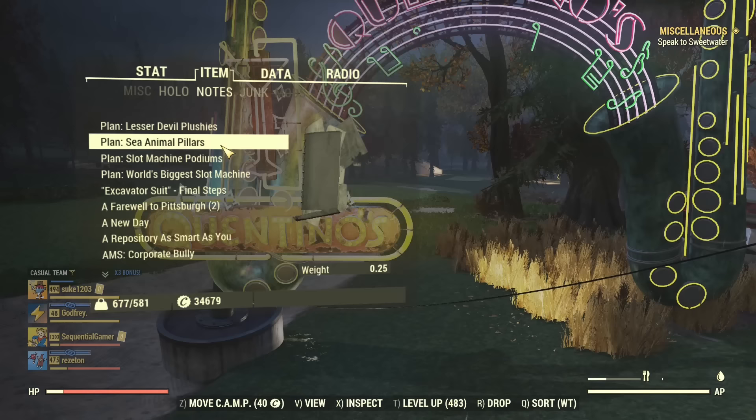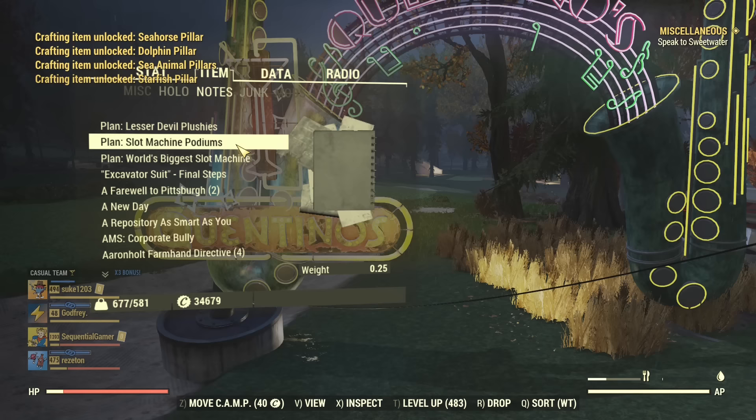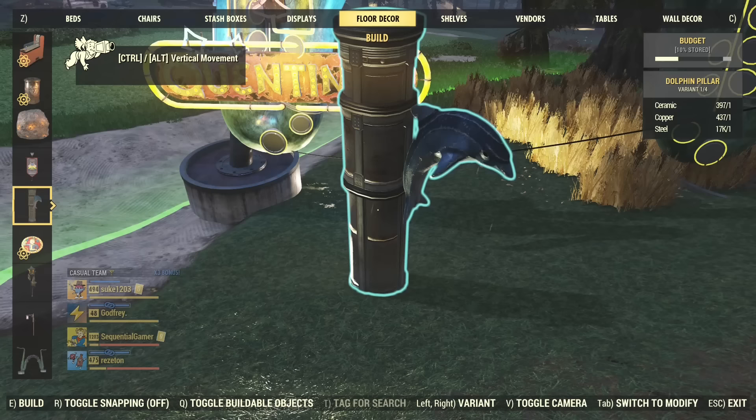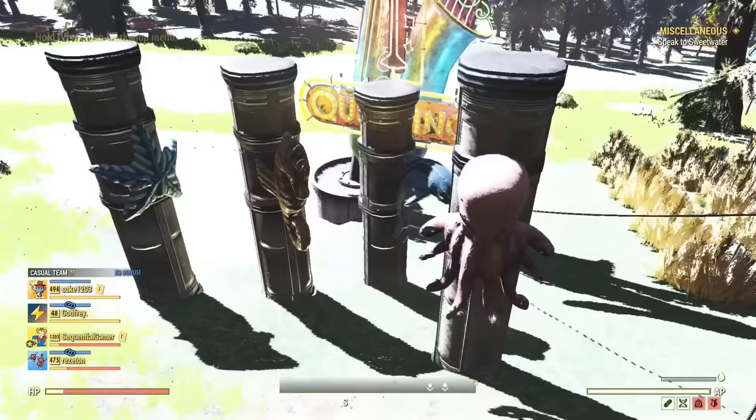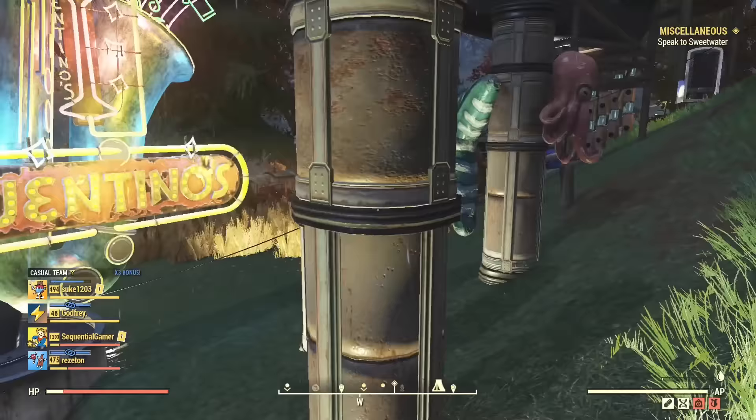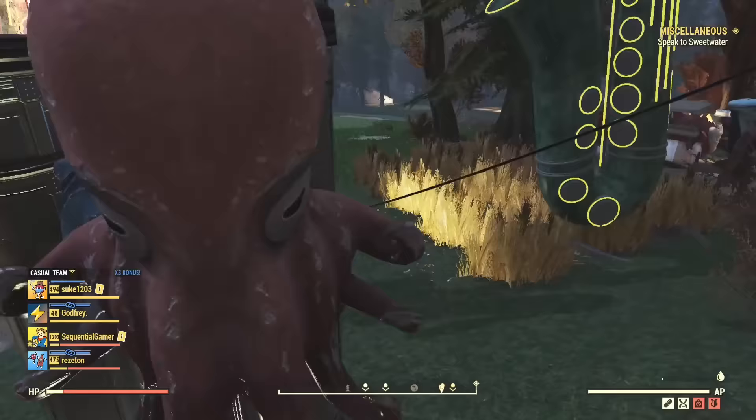Now let's look at the sea animal pillars. There's a lot - seahorse, dolphin, sea animal, starfish, and octopus. They can be found under floor decor and there are four varieties. They're just decorative pieces - you can't actually do anything with them - but they've got nice little examples of sea life: octopus, dolphin, seahorse, and starfish.